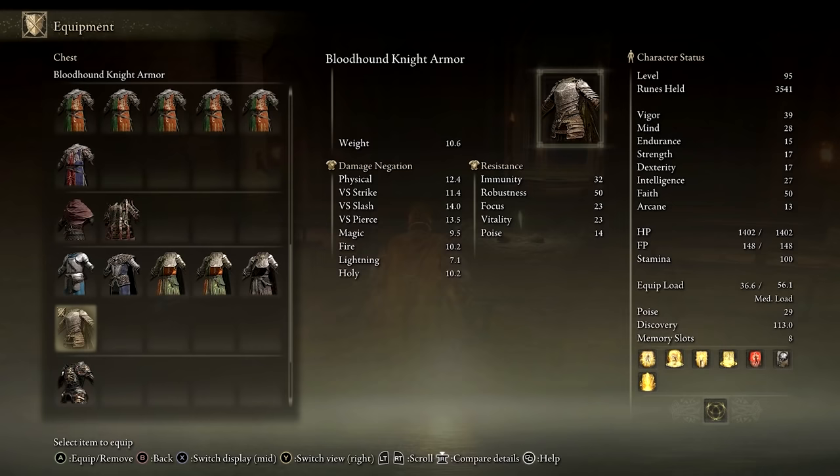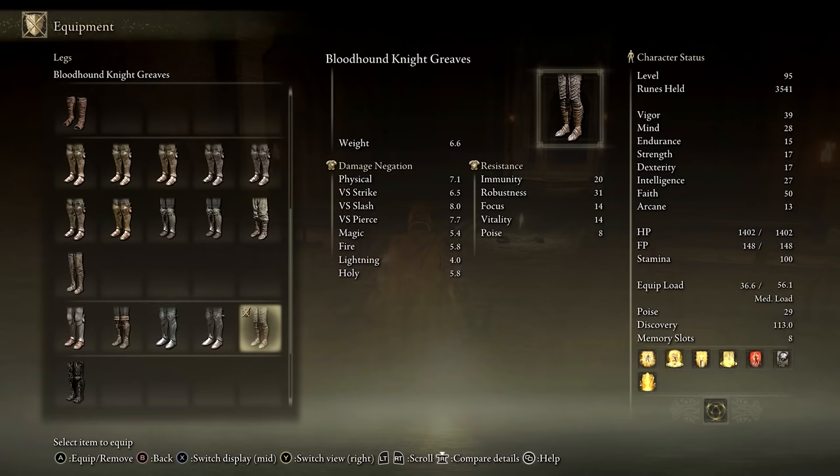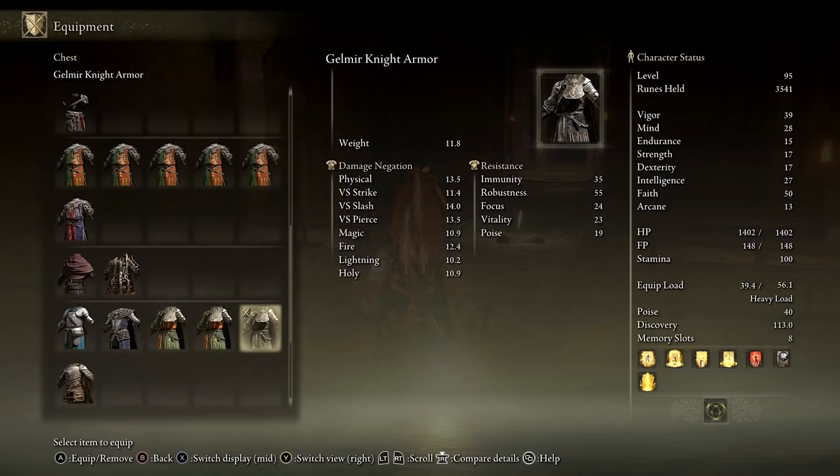That being said, if there is a way to destroy the chariots and one of you figures it out, please leave a comment telling us all how. I'm quickly flipping through all the items from this dungeon to show their stats and descriptions, so you can pause the video if you want to take a better look at anything.